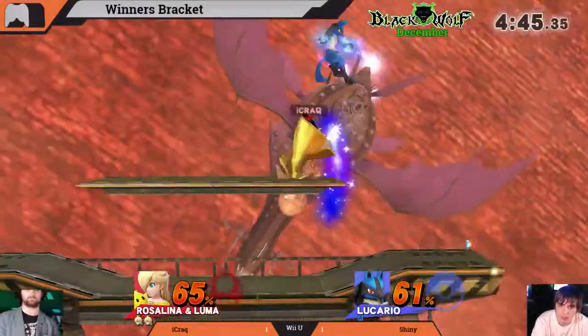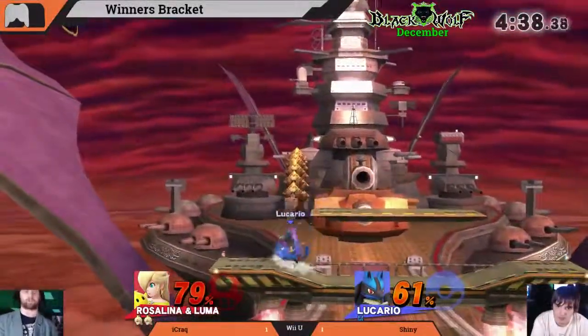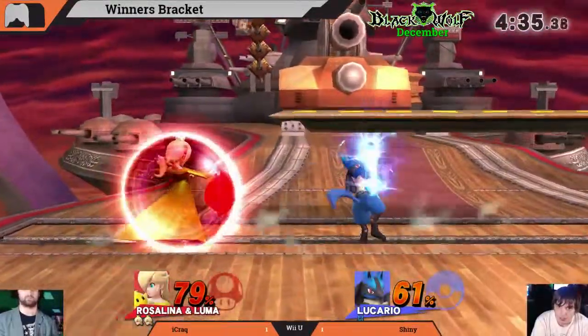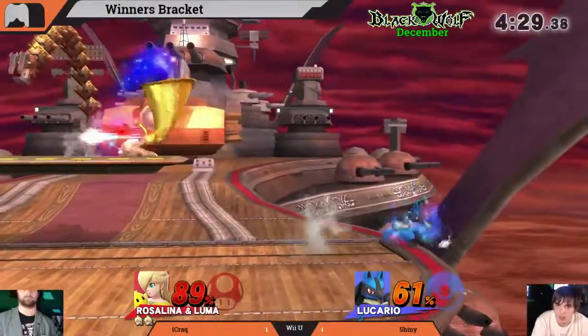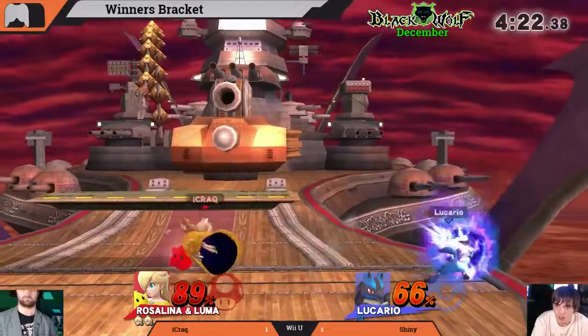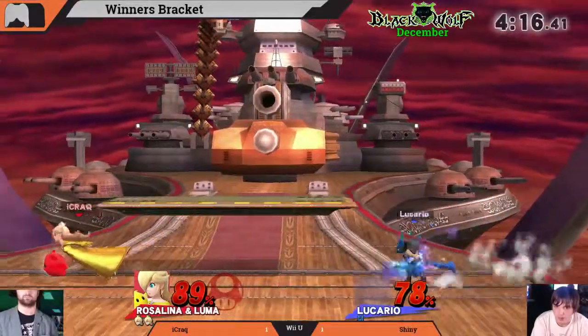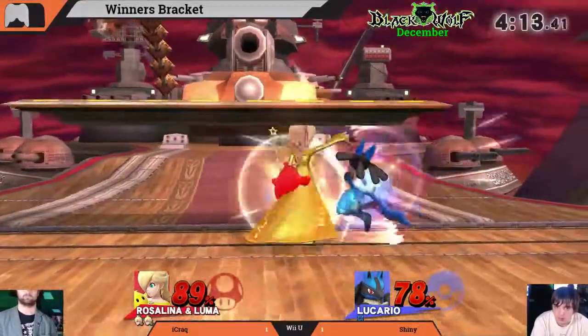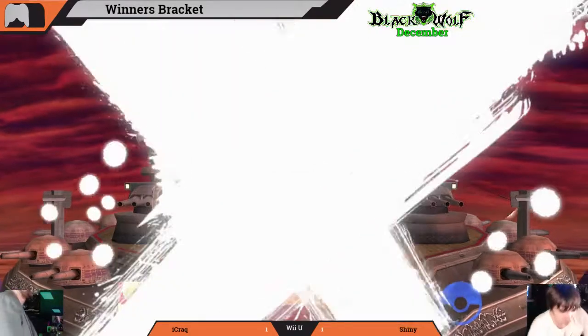Shiny gets a stage zero-to-death and gets rid of Luma with the up smash lead. He needs a kill right now and needs to use the stage to his advantage. Rolls into that jab from iCrack — really strong option, covers a lot of space especially with Luma out in front. Two hitboxes iCrack has to deal with — that's really unfortunate for Shiny. Quick SD at the beginning, couldn't make that comeback. iCrack really good with his control of the game — great match, and he advances into the winner's bracket.